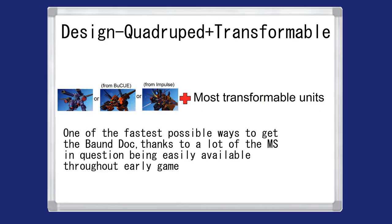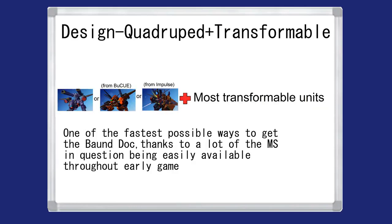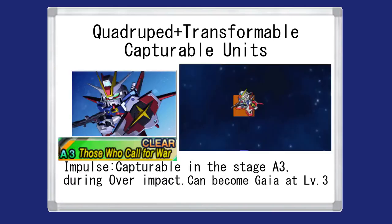The most optimized of the three is the last one: combining a Quadruped unit — such as the Gaia Gundam, the Wakus, and the Lagoway — with any transformable unit. There's a list of compatible transformable units including Z Gundam, Wing Gundam Zero, Gundam X, Xs Gundam, Psycho Gundam Mk2, and many others. The main reason this is optimal is that you can get the prerequisites pretty quickly: you can get a Gaza C in Stage A1, and you can obtain the Impulse Gundam in A3, which can then be turned into a Gaia Gundam once leveled up.